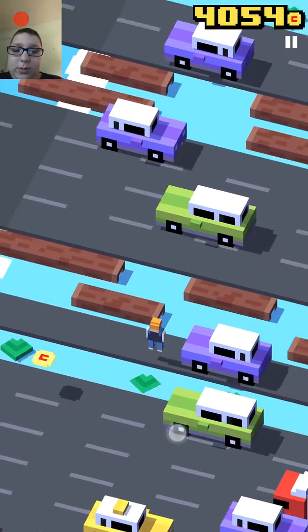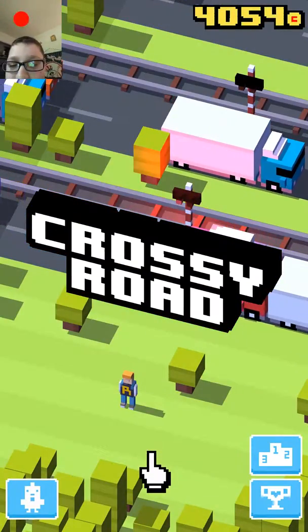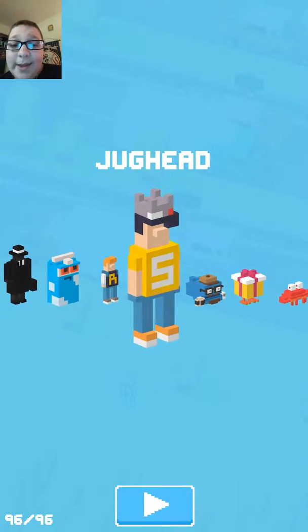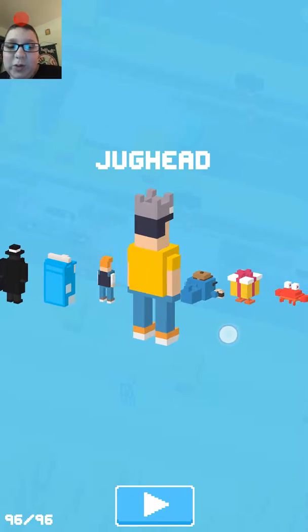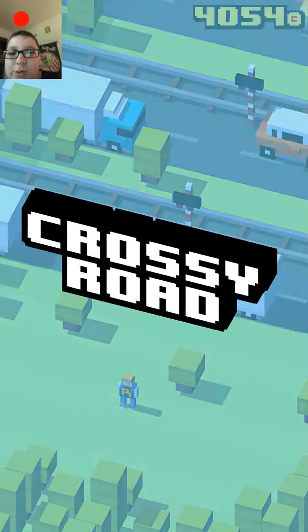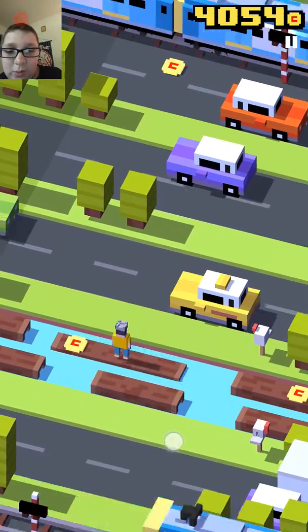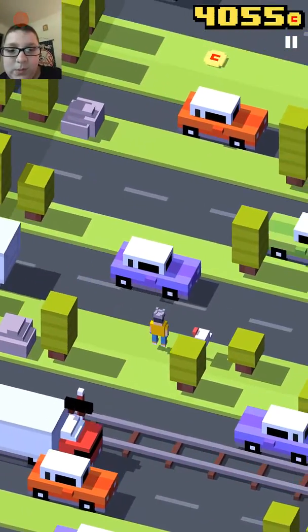Next up is Jughead. This is one of the secret characters you have to unlock. To unlock him, you actually have to use Archie and eat 15 burgers. He plays basically the same as Archie — there's going to be mailboxes and stuff lying around.